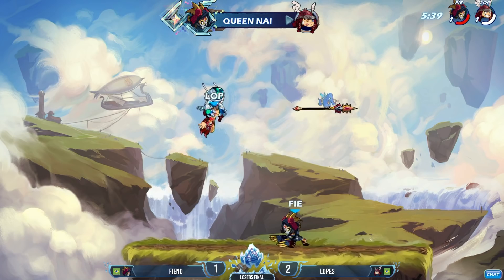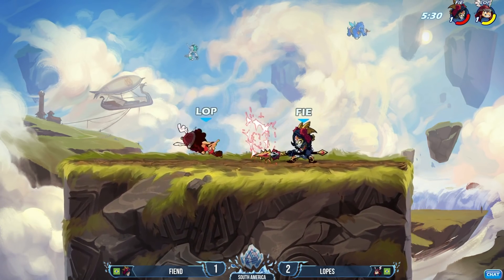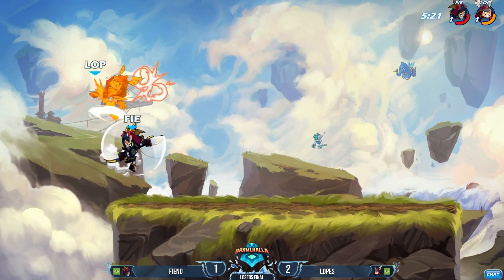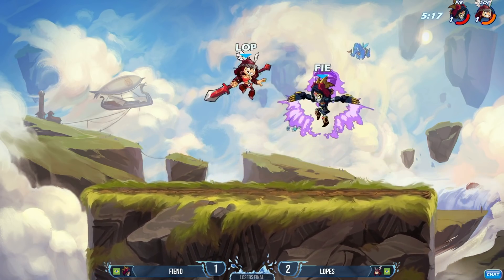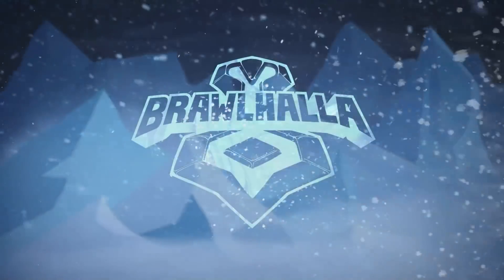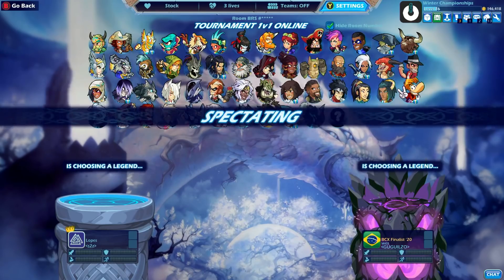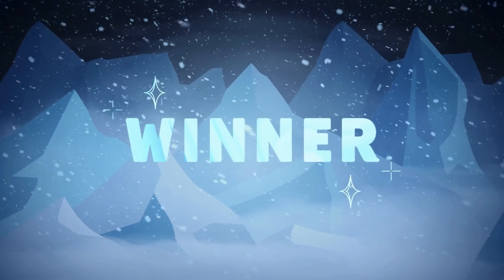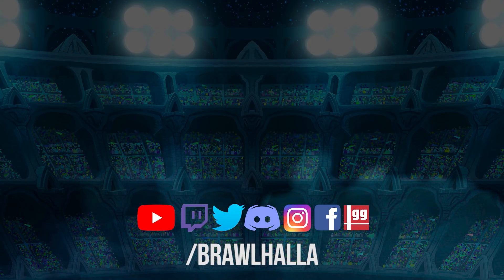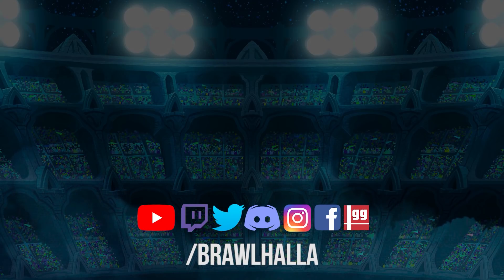Down light and heavy from Fiend, and he's going to stick with the Katars again. Somehow finds the way to that weapon to grab the spear. D-light into the neutral SIG, going over to the Katars. Fiend tried to punish the down light, missed the Nsig, and Lopez with just a gentle side air for the stock is going to close it out. 3-1 over Fiend. That punish right there must have felt so good for Lopez once he realized he wasn't going to get hit by that neutral signature. Lopez going to win 3-1.